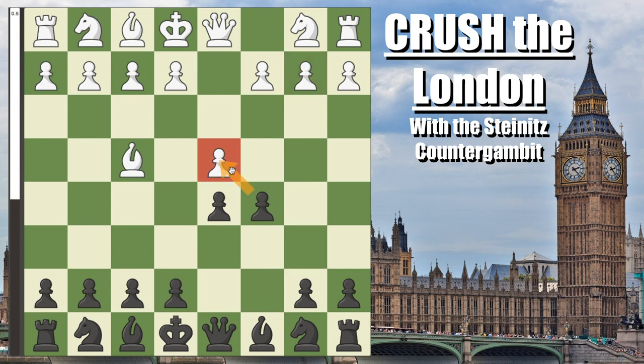Most people here go pawn to e3 to defend the pawn, but once again it is a system-type opening, so they can also play pawn to c3, or knight to f3, or even knight to c3 — the Jobava London — but pawn to e3 is the most common. At which point you want to develop your knight to c6.